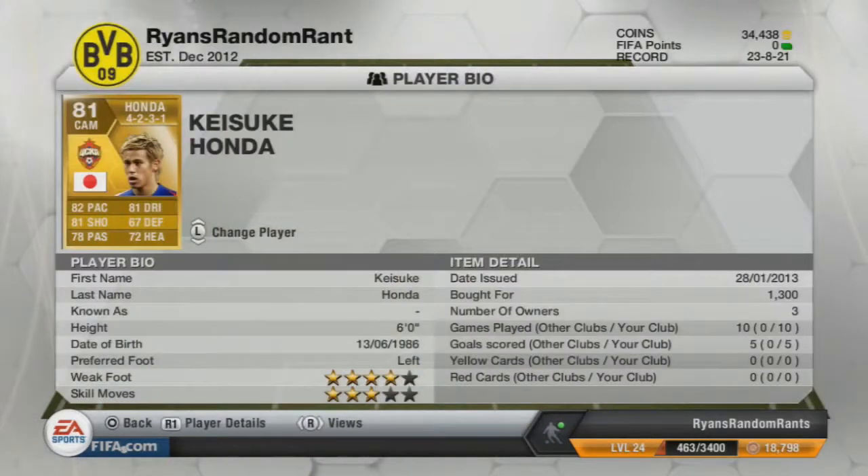Right centre attacking mid, we have Honda. Going for 1,300 coins, I've scored a goal every other game with this guy. 4-star skill moves and 4-star weak foot. With 82 passing, 81 shooting, 81 dribbling — very good attacking minded player. Can pass if you need it, can head the ball. His defence lets him down but you don't need that from a CAM.